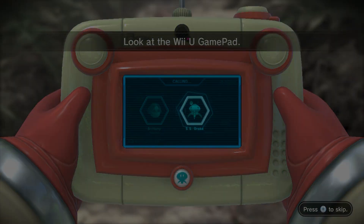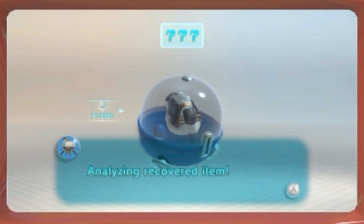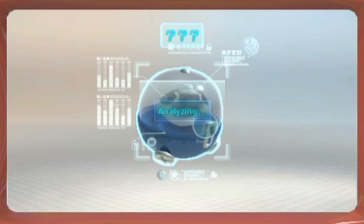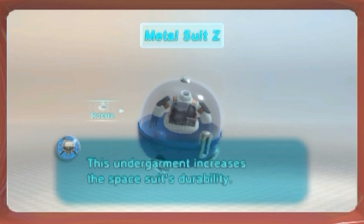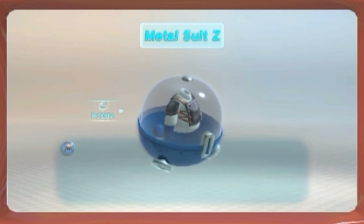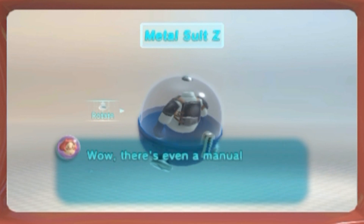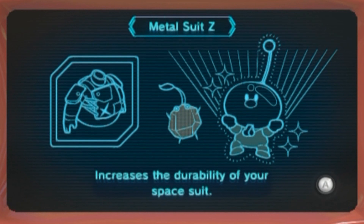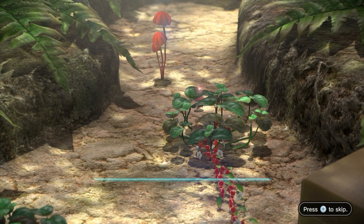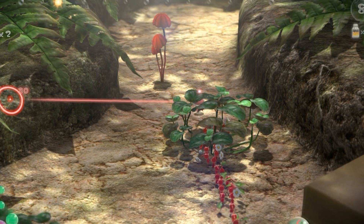Oh, a message from the Drake. Analyzing recovered item. Metal Suit Z. This undergarment increases the spacesuit's durability. I've seen this kind of item for sale before. Wow, there's even a manual with it. We should make note of this item in the exploration notes. So it increases the durability of your spacesuit — I think it's just like a defensive piece of equipment. Nice. So this means my spacesuit will be a little more durable.